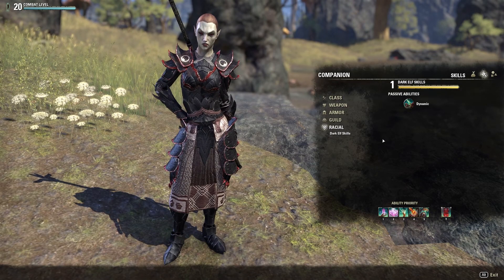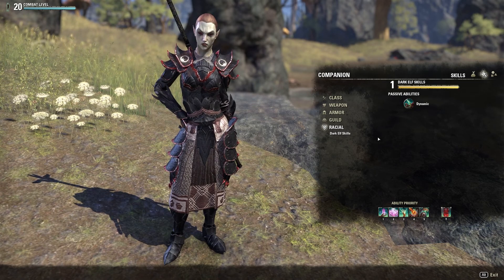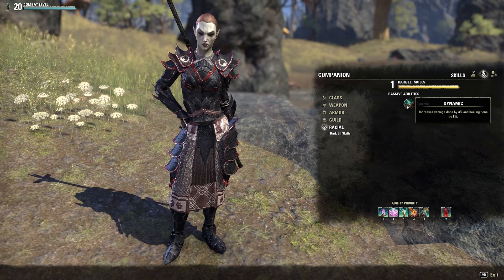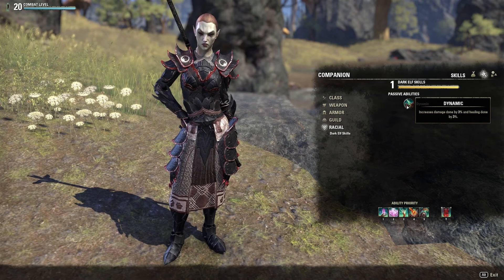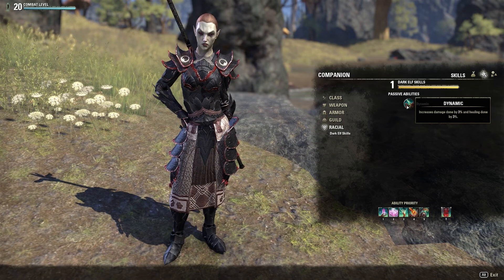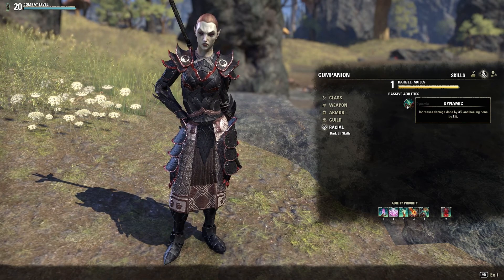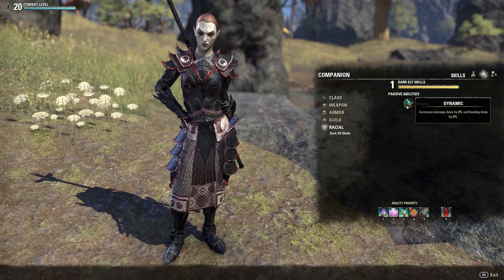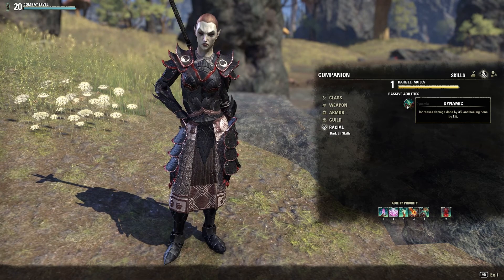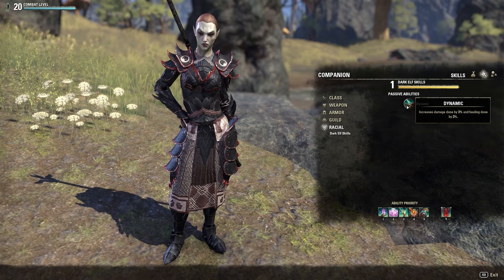First things first, we're going to take a look at her Dark Elf skills — her passive abilities, called Dynamic. Because of Dynamic, she increases damage done by three percent, which is going to be very important in this build. Every companion seems to have this, so it's not very unique to Miri or the Dark Elf skill line. What is unique is that she also has three percent added to her healing done, which helps her survivability and healing you as well.